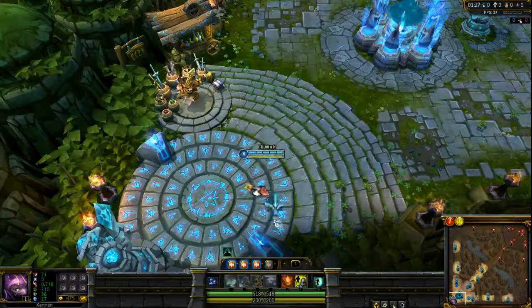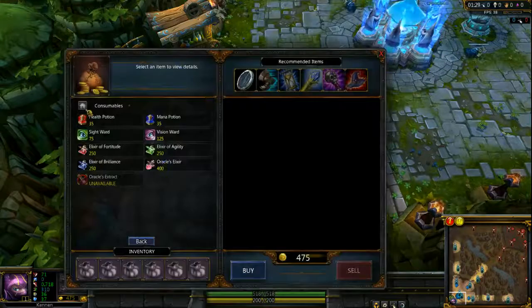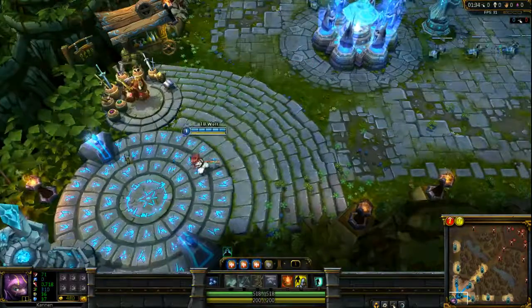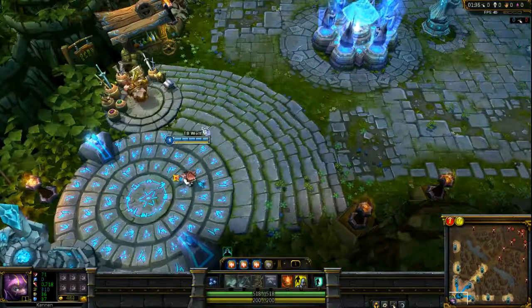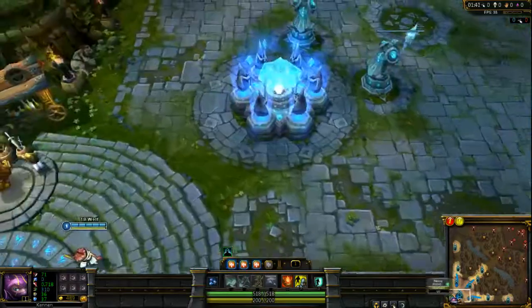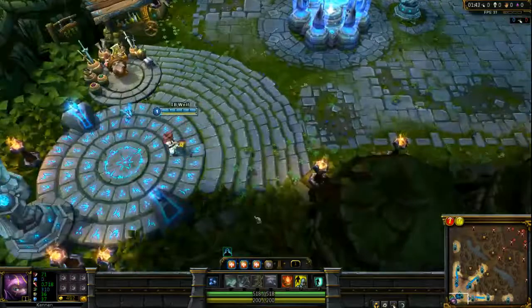Now, this is more efficient than something like a Doran's Ring, which is a choice that doesn't allow you to get wards. Or Boots 2 wards, which doesn't allow you to get a potion — which is the less important part — but it also lets you get less wards. And they're not really as important stats either.